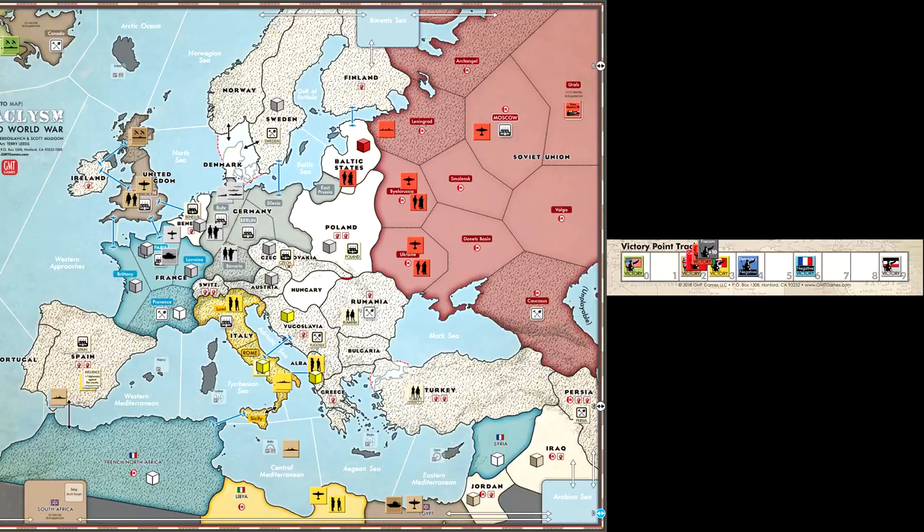These victory point totals only matter at the end of the game as they determine which side wins. The game ends immediately if all powers from one ideology have surrendered, one ideology has caused two other powers to surrender, or the war status is global war and no powers are currently at war. If none of the above take place, the game ends when it reaches the preset end trigger for the scenario. When the game ends, you check the victory point total for each ideology against the scenario victory conditions to determine the winner.